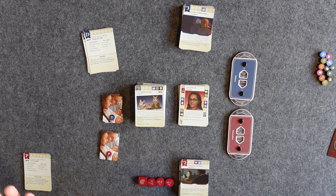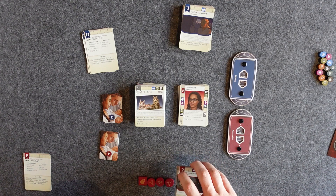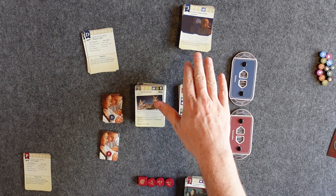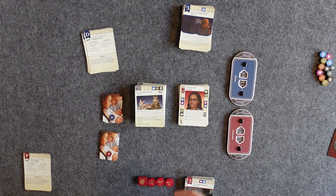As always, the first thing you're going to do after you select your case is make sure each player has the components that go with their side. The prosecution should have their base deck and their tokens. Defense should have their base deck and tokens.